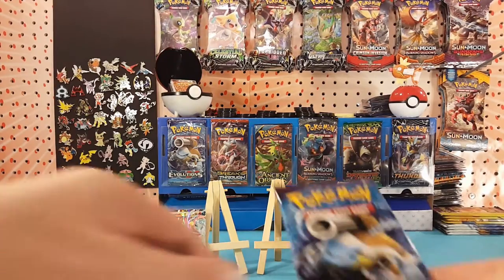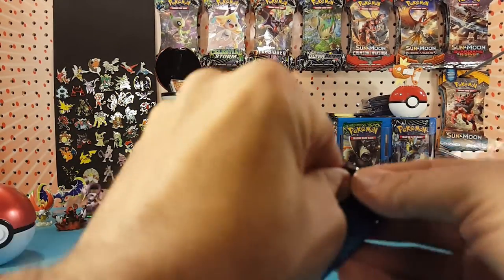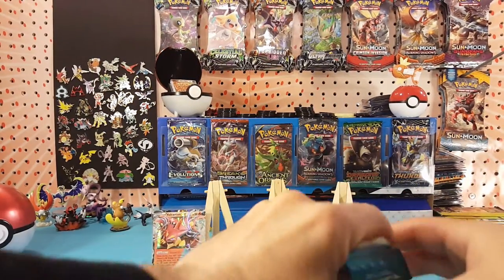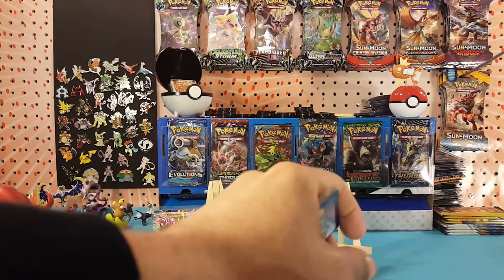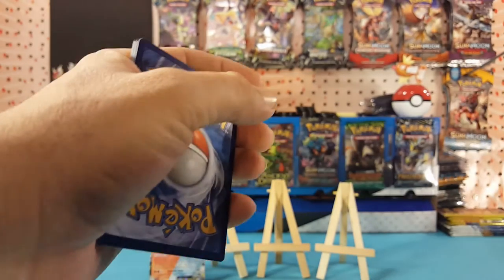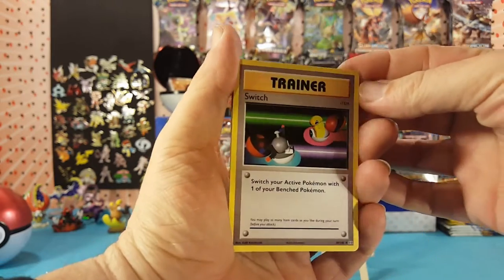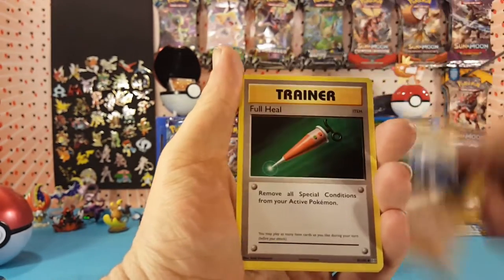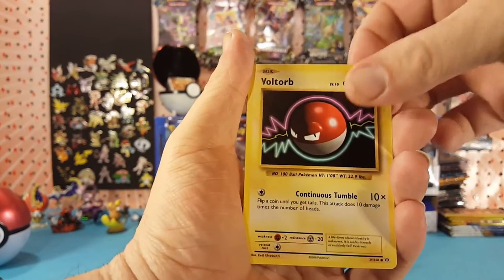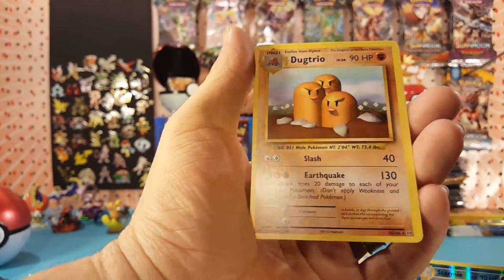Here is our final pack — with the back flap folded the wrong way, interesting. Here is a Black and White Legendary Treasures code card for you guys. We've got Switch, Macho Brace, Full Heal, Tangela, Vulpix, Fire Energy, Voltorb, Charmander. Starmie is the reverse, which is a rare, and Dugtrio is our regular rare.